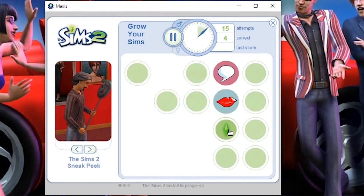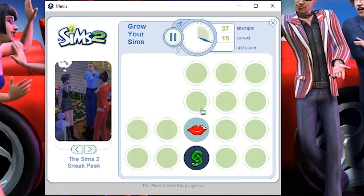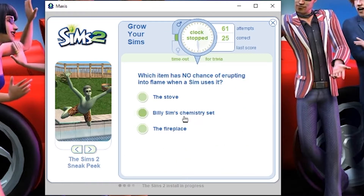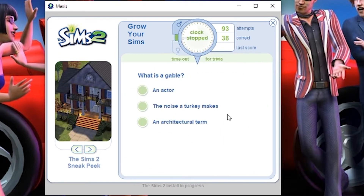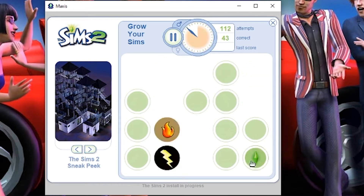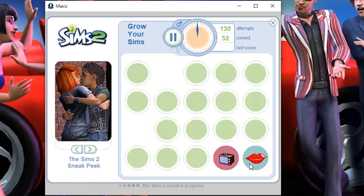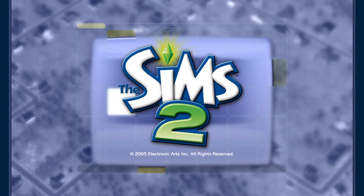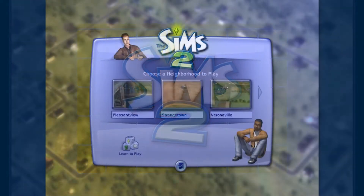I completely forgot that when you install The Sims 2, you get this little game that pops up called Match Your Sim or Grow Your Sims. You play some trivia about The Sims and snap with The Sims icons, and your goal is to grow your sims and start a new generation, which I was able to do because I played it so much. We're finally in the game and it loaded surprisingly fast because it normally loaded really slow for me.